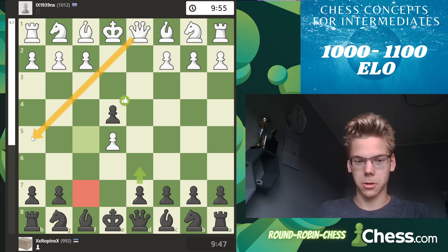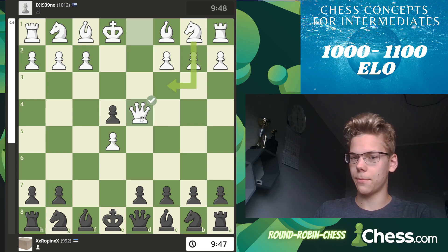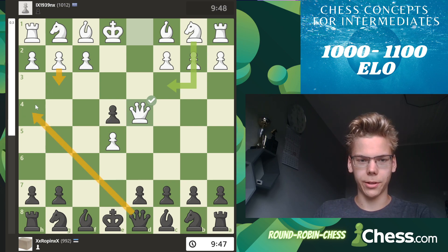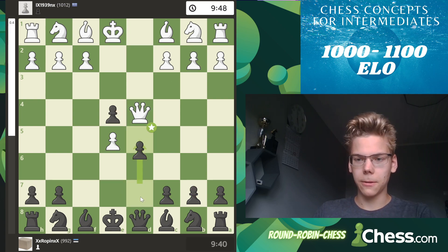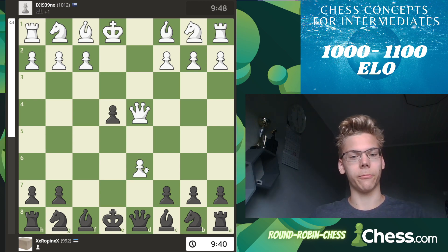This means that queen h5 checks are quite welcome here, so queen d4 happens, targeting this pawn. It's tough to defend it - you can go queen h4 but then g3, so no. You can go knight c6, takes, and add pressure, or you can play d5 - put two pawns in the center when you can. You could argue there is en passant here.